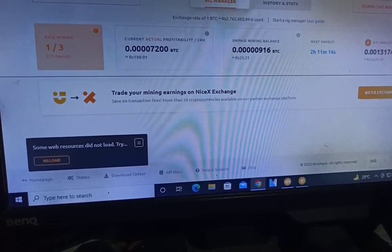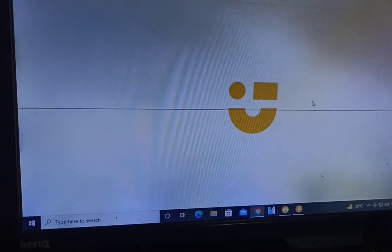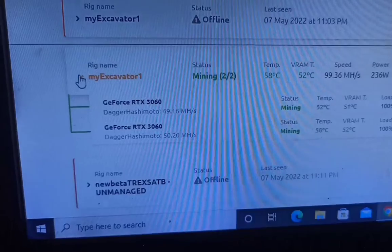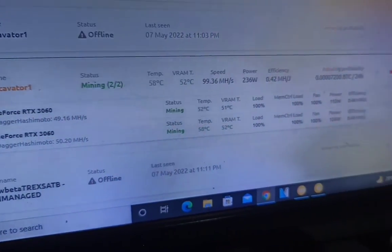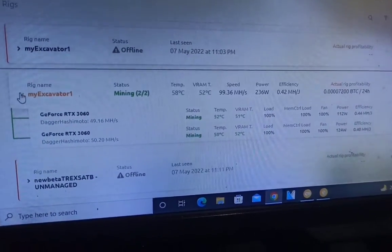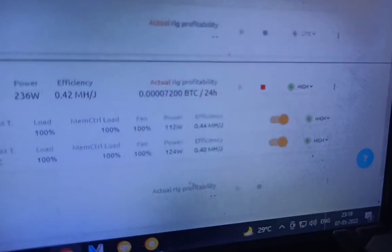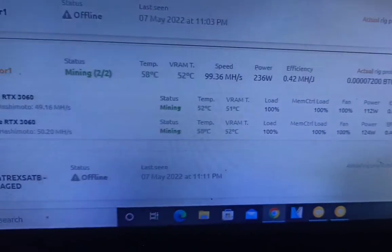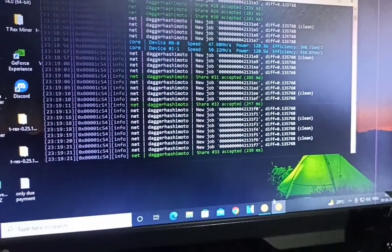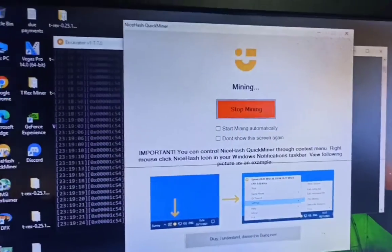There's an error due to heavy traffic on NiceHash right now. But you can see my two RTX 3060 LHR cards — the v1 card is giving me 49.697 megahash and the v2 card is giving me 50.20 megahash. Efficiency is 440 kilohash per watt and power limit is around 124 watts. Both cards are running at full potential with Quick Miner running.